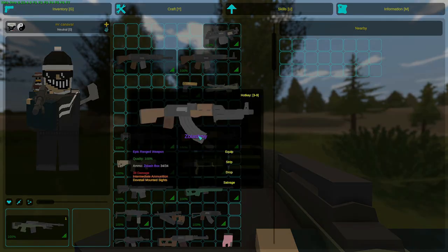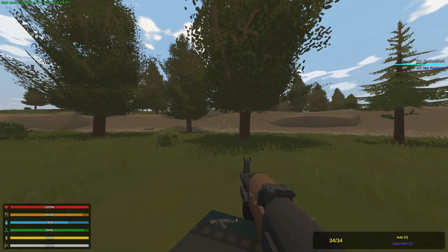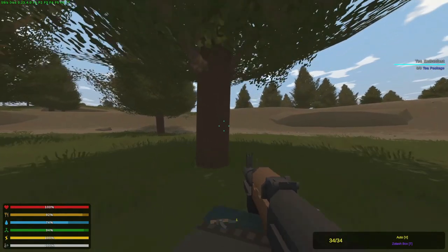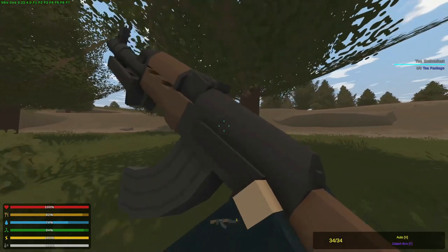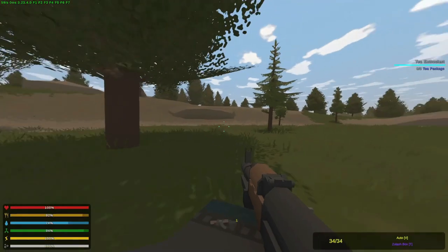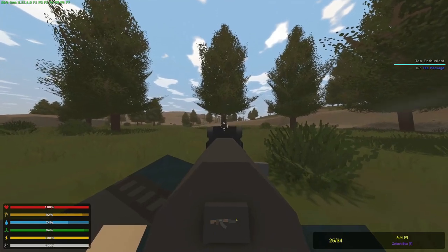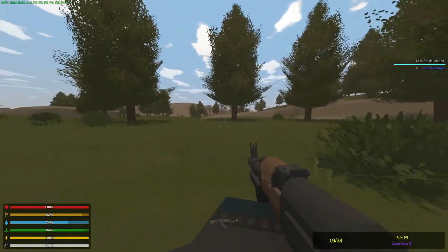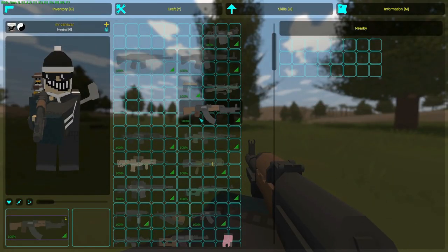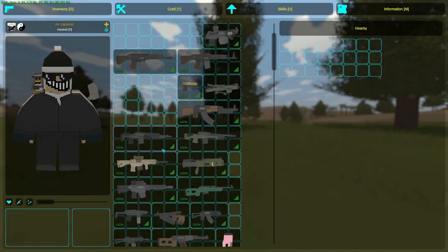The Zolashny RPK they added — you can find it at AG19 and possibly AG18 as well. It's decent. By default it comes with a Zolash box, so 34 rounds, which I think is lower capacity than a normal Zolash. It's a good gun in general.